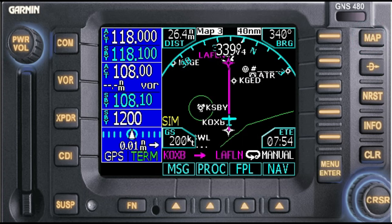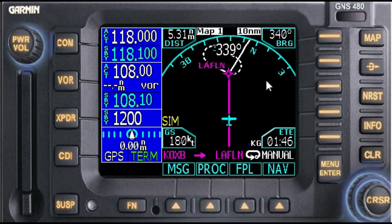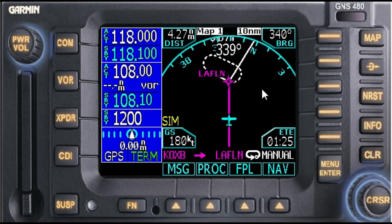Here we are coming up. We could have easily changed that one-minute leg to two miles, but I left it at one minute. Just five miles out — the sim at 180 knots. I wish the Commander did that, but I flight plan at 130 and I usually see better, so I have no complaints.